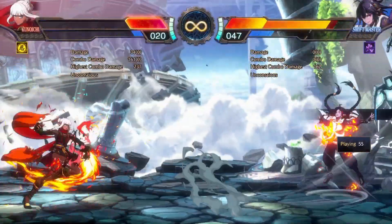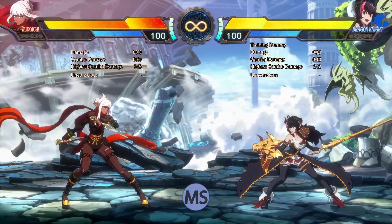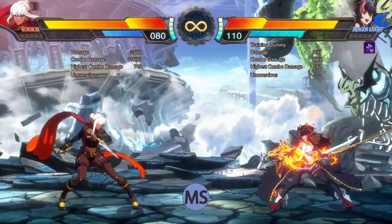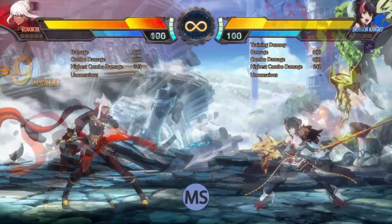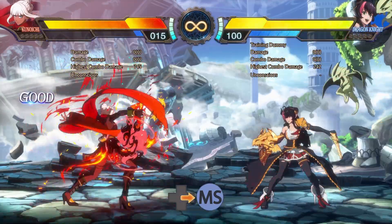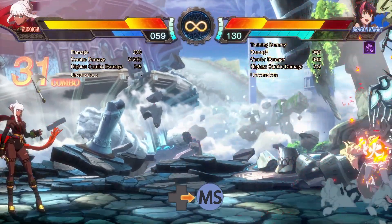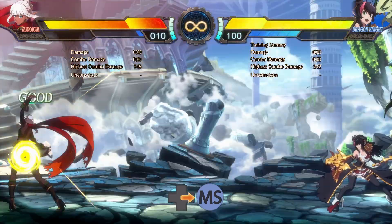The rate of charging is sped up dramatically when you enter awakening mode. First you have neutral MS, which gives you a flamethrower that can end block pressure safely and is a true block string when following up neutral S. The charged version is actually plus on block. Forward MS is the dreaded flame tornado that kind of just says screw neutral — hold this block string. It can be rolled if timed well, but since it's independent of you, you have all the control over how the answers to this situation play out.